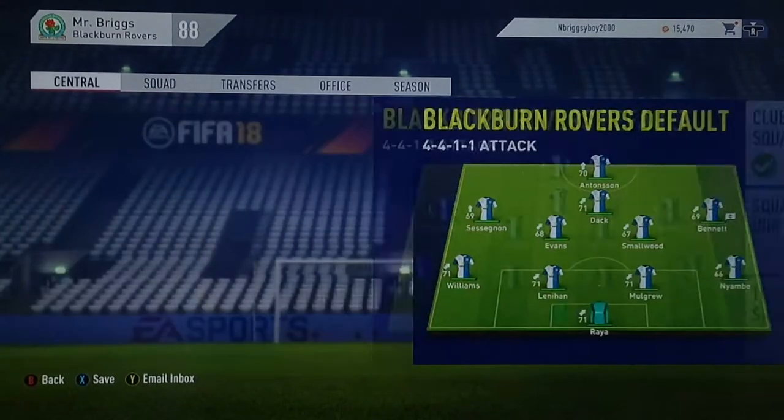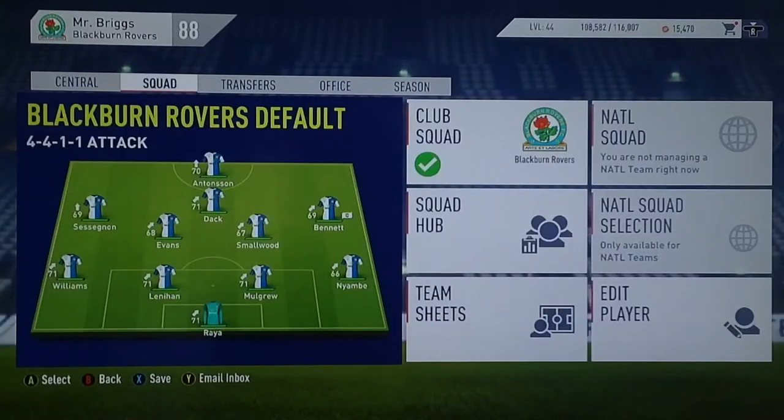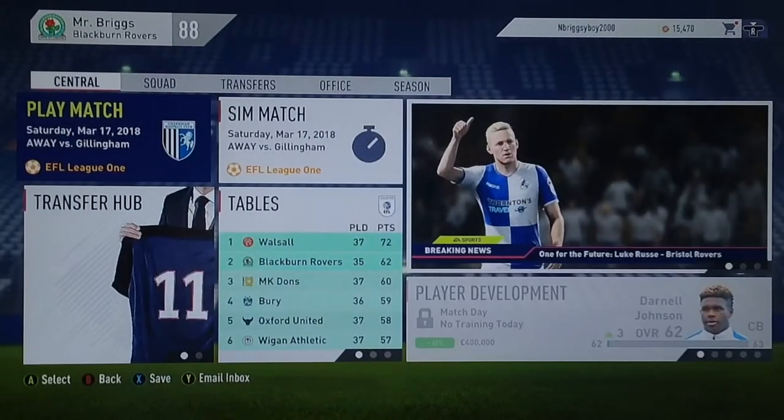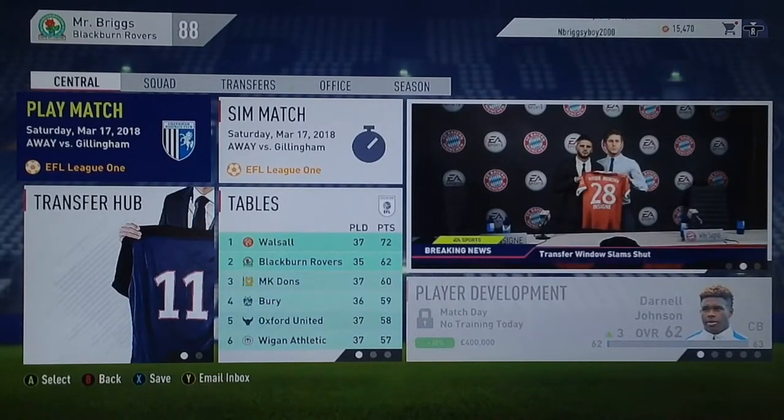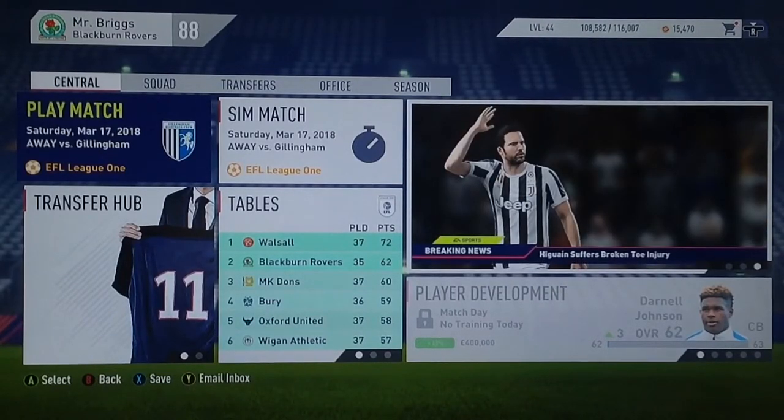The first game in this episode is an away bout against Gillingham FC. This is the squad we've gone for, just making the one change — Ryan Neamby who comes in for Paul Caddis in the right back position. Hopefully we can get a win here against Gillingham, keep us in that top two position and secure our place looking to get the top spot off Walsall.